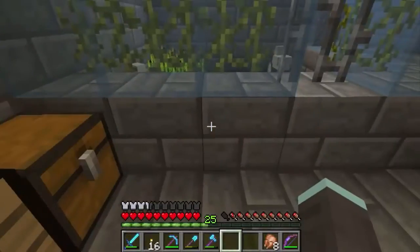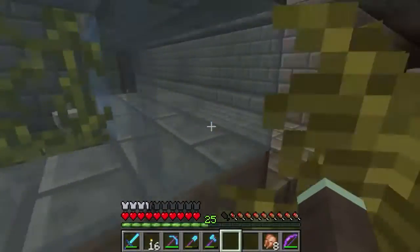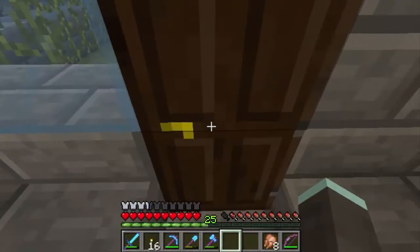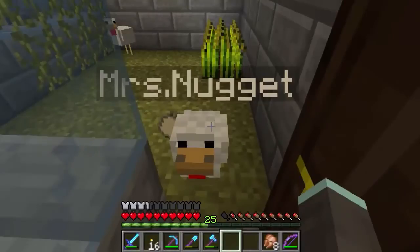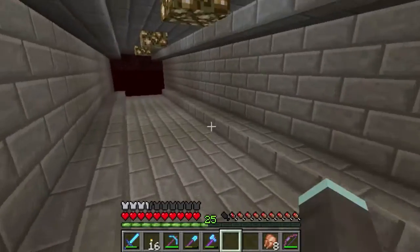Why do we have free eggs? It's because the station master is a chicken. Mr. Nugget — sorry — and as you can see he's got married. Say hello to Mrs. Nugget. And they work in the station office.